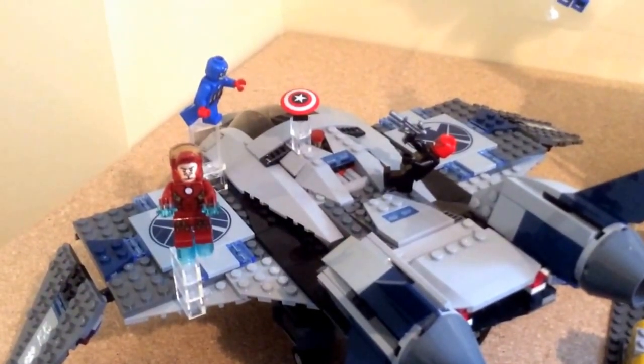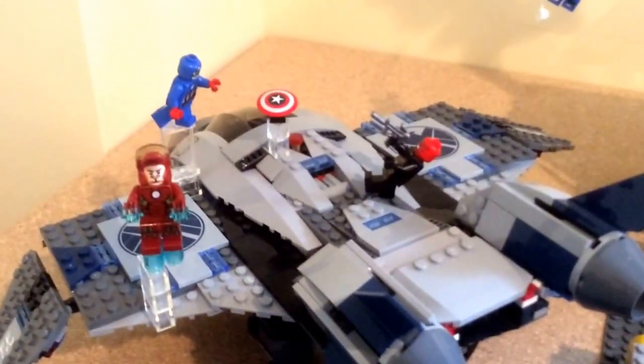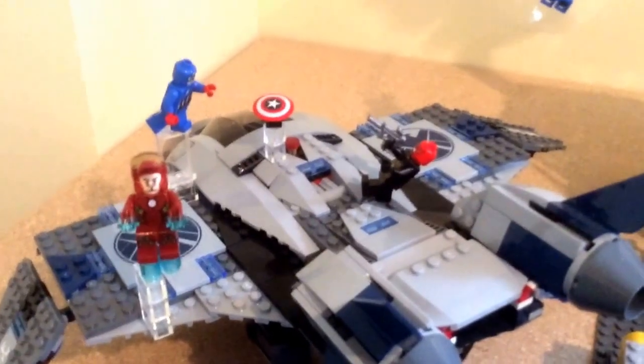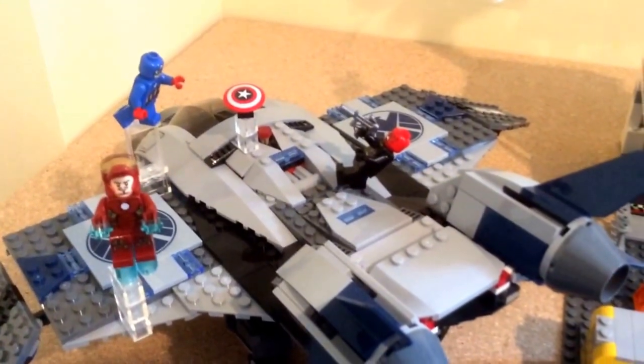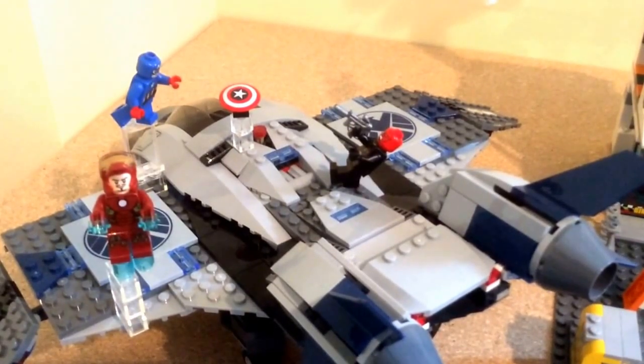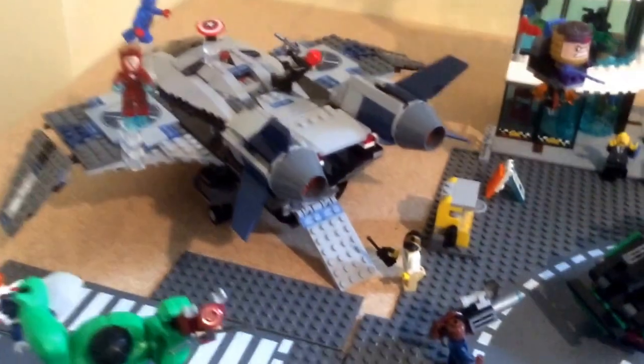Over here on the back of the Quinjet you can see a battle going on between Captain America and the Red Skull, his arch enemy. I really like any chance to make it look like things are flying around and smacking people, so Cap is hurling his shield at him. The Red Skull's gun is brought to you by Brick Warriors — that is a Brick Warriors weapon — I thought it looked really good with Red Skull, so that's what I gave him.